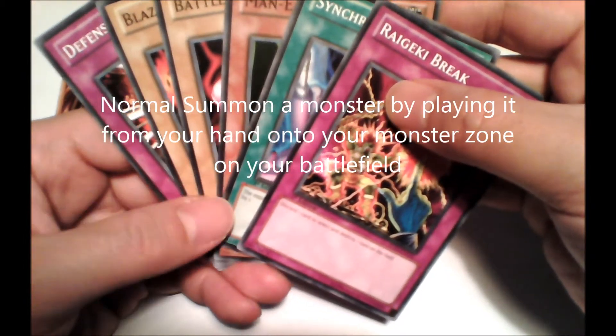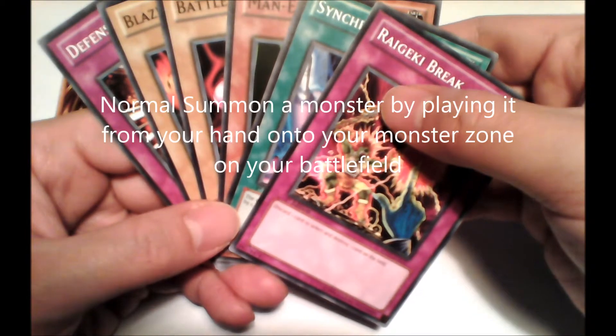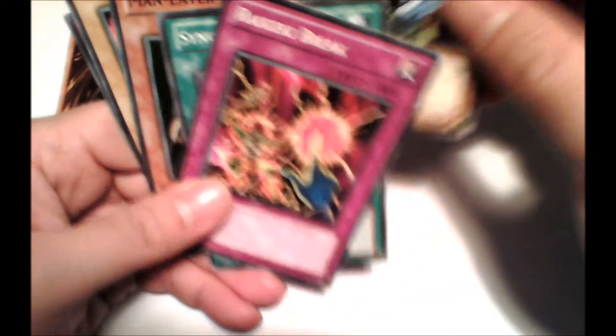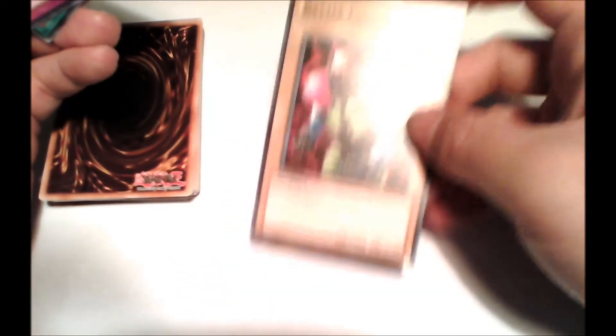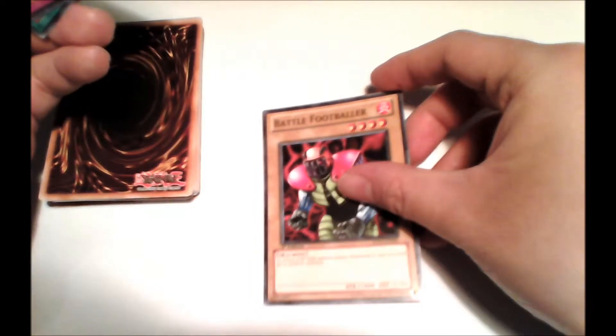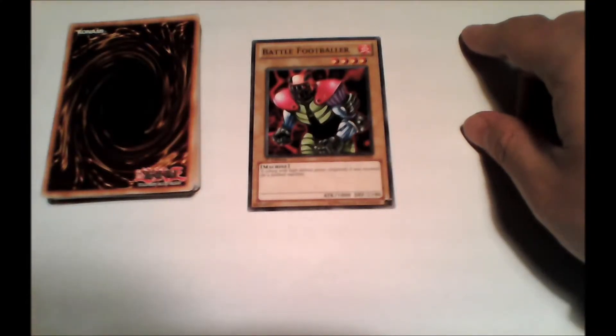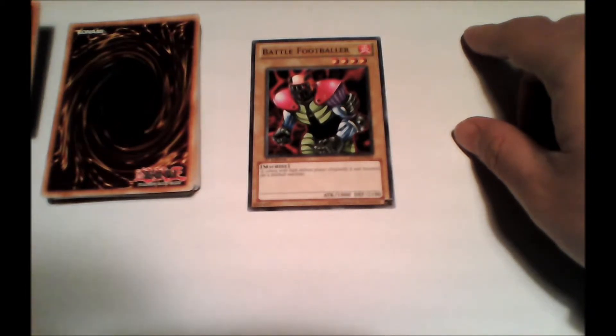Monster cards are normally brown or yellow coloured. For example, I'll summon this Battle Footballer. Now that he's summoned, I'm able to attack with him.